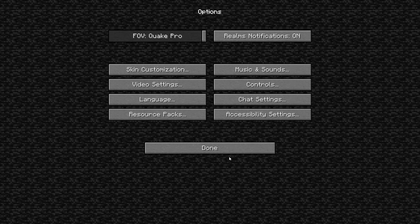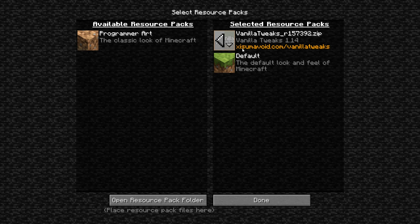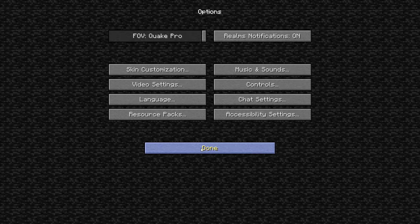I am using a resource pack called Modifier by Exumavoid. You go to his website and you can customise whatever you want in a texture pack, then it just downloads and you put it in your resource pack folder.